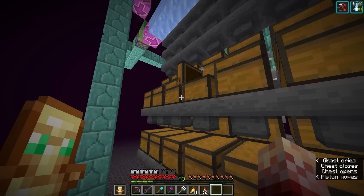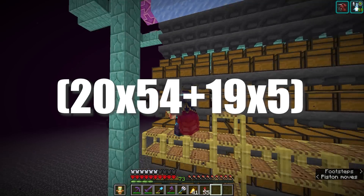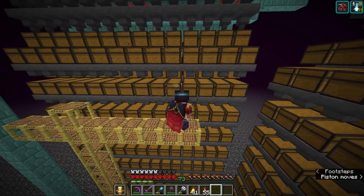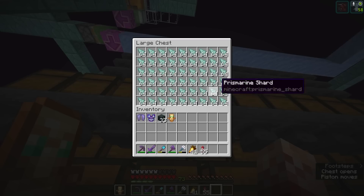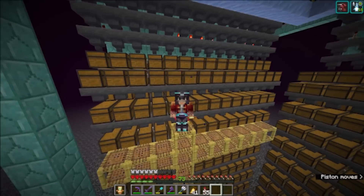Each of these rows holds 20 double chests and 19 hoppers, which means each row holds 75,000 items. We have 14 rows here which is just over 1 million prismarine shards. We just gotta wait until all of these chests are filled up. It seems that the first 4 are completely filled up, which means we just have to make more farms and then just AFK.